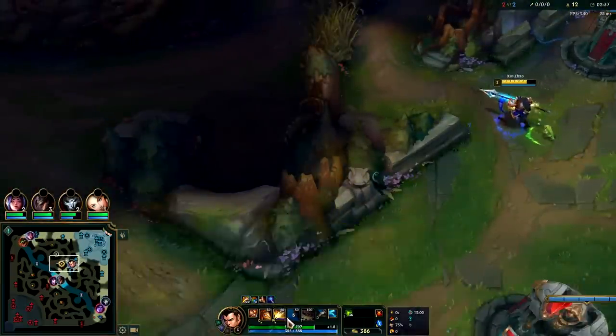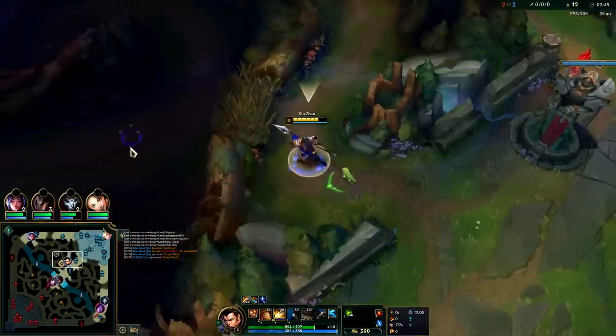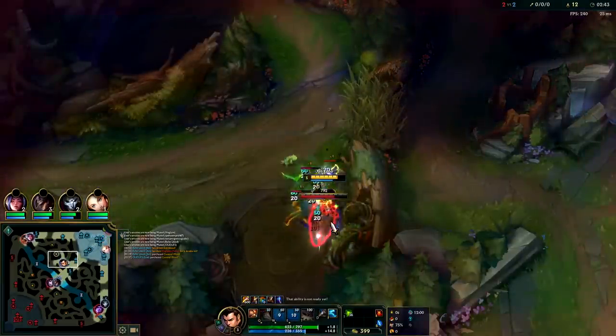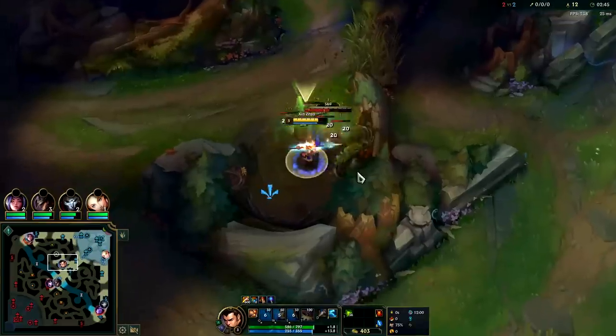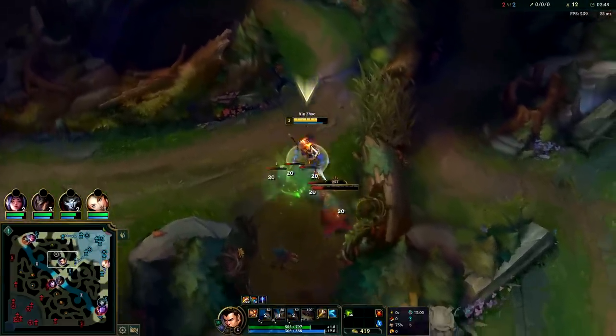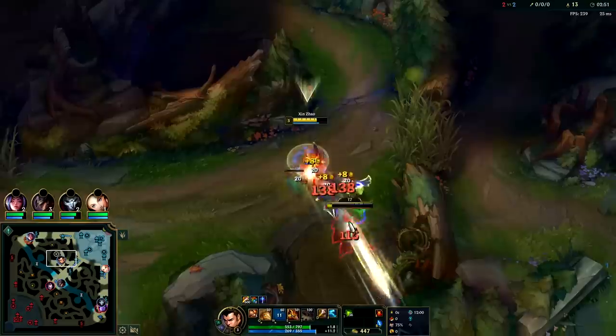We've got our W next. We're gonna max W first because the damage per level and cooldown gets kind of nutty. Pull them together with an auto attack then W since our E is on cooldown — if our E was up we could go over the wall with it. Whenever your W hits a large monster or champion it gives you vision and also increases your dash range quite a bit.